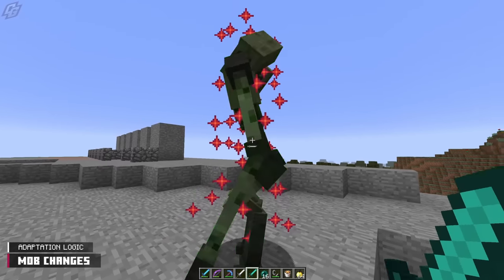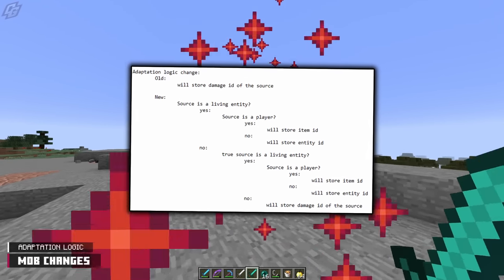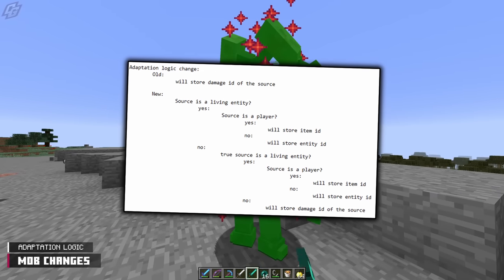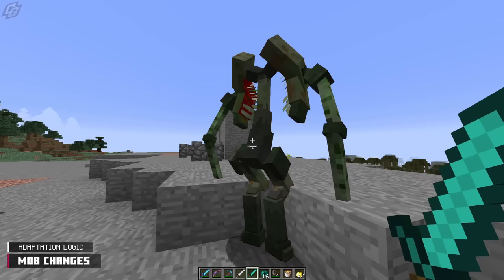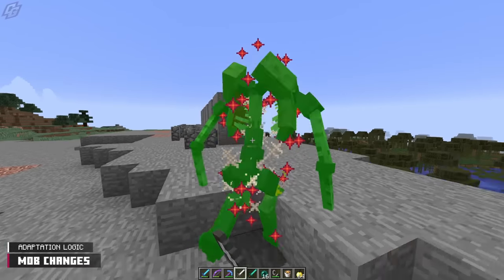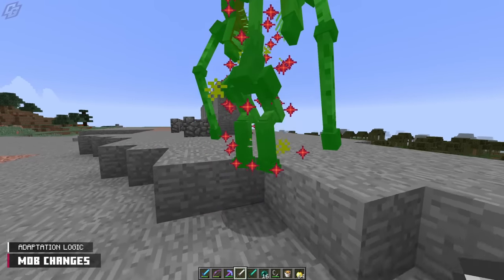Moving past the horror that is Entity Orbs, the Adaptation logic has been improved. The logic has more going on in the background than it once did. The main thing to note is Adaptation will affect specific items, not damage types. This basically means a parasite will adapt to a Diamond Sword, but will still be vulnerable to an Iron Sword.